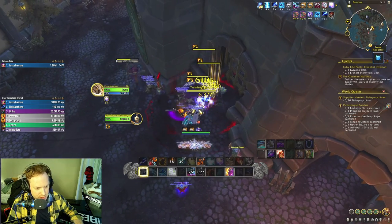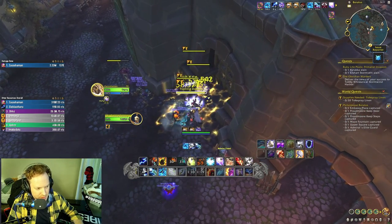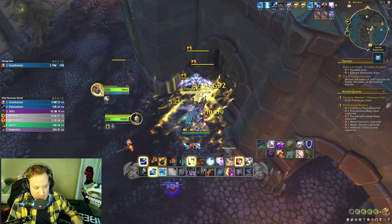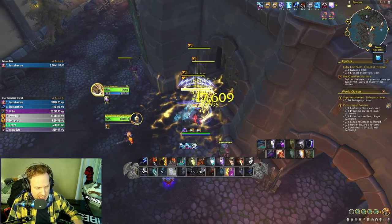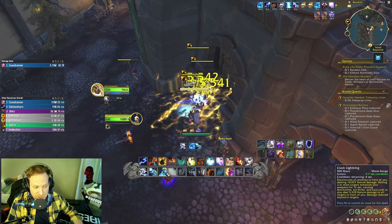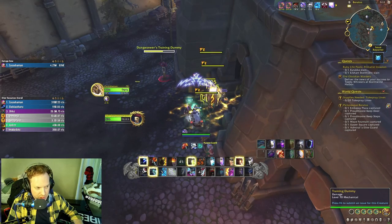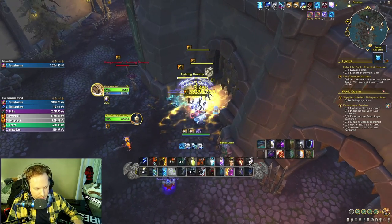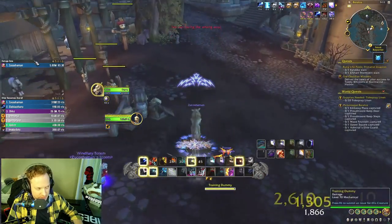Wolves, Crash Lightning, Primordial Wave spread around, big Lightning Bolt and go! Look at that damage — really really high. Our wolves are back already, we have four wolves out right now. This build absolutely slaps. It's because of the Primordial Wave window: you take that window and turn it into physical damage with Doom Winds and Storm Strike procs.